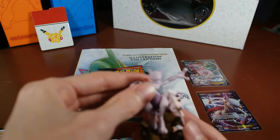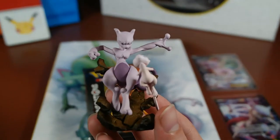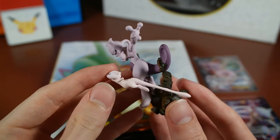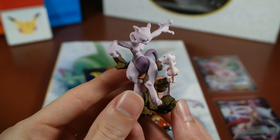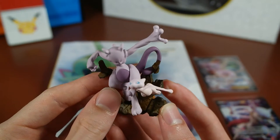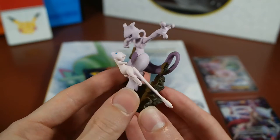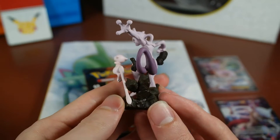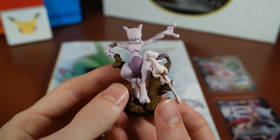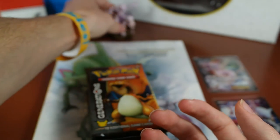Let's start with the figure here. This is beautiful. The detail on this with the Mew right there — it just looks so playful. It reminds me a lot of my dogs. We have a little German Shepherd and a big one. The little one is super playful, the big one is kind of like 'Leave Me Alone.' I like the detail on it. Mew is one of my favorite Pokemon and Mewtwo is iconic. Let's set that right in the middle in the back.